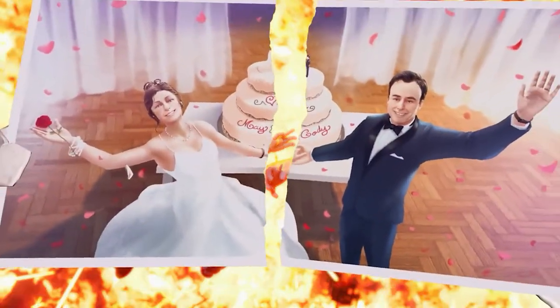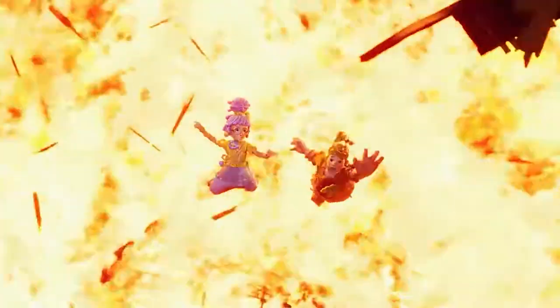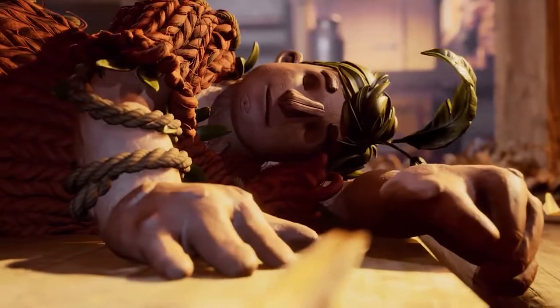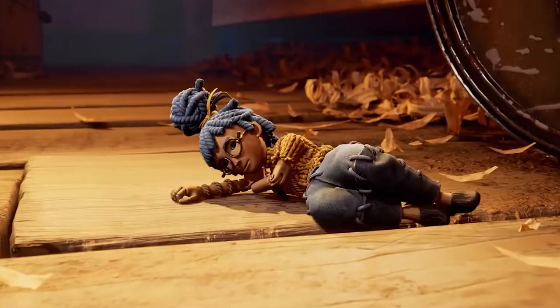Rather than read passages out loud to her parents, she wishes with all her might that things might just change. Cody and May, the parents, experience a little bit of magic that will change their lives forever. Their souls are zapped into dolls.